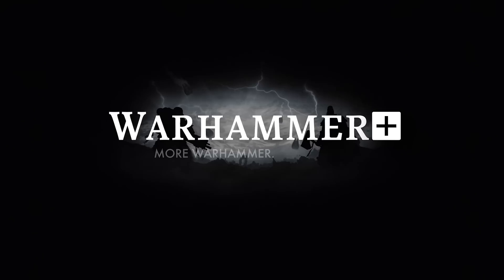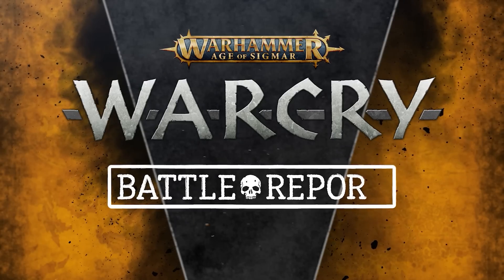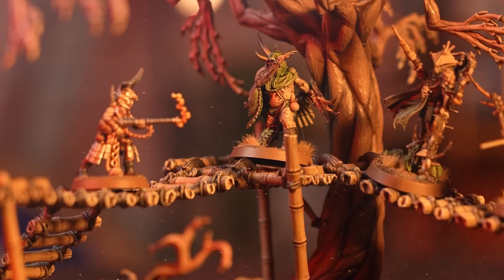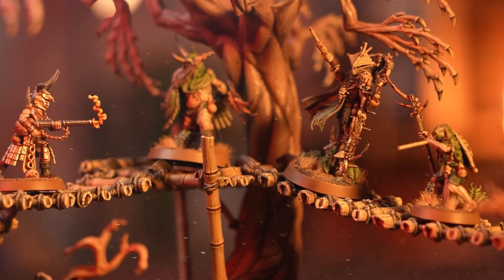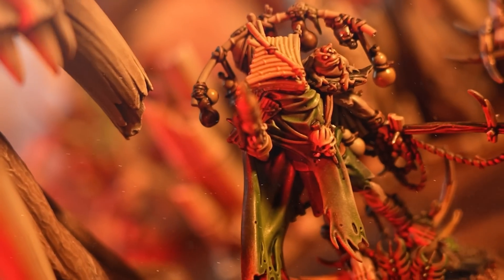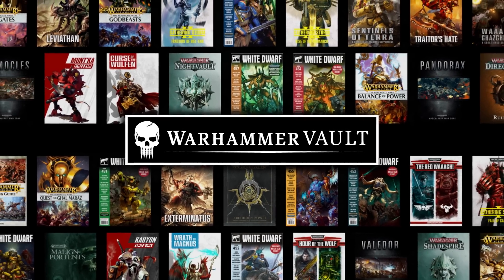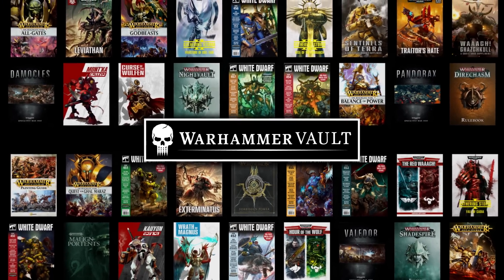We're gearing up for the release of Warcry Heart of Gur this week on Warhammer Plus, as Loremasters explores the Realm of Beasts in detail. Meanwhile, over on Battle Report, we delve into the new box set, pitting the Rotmire Creed against the Horns of Hashut in a mystery-filled skirmish to the death, showing off all the new rules. If your blood is up after all that beastly action, relax with another couple of classic editions of White Dwarf on the Vault.